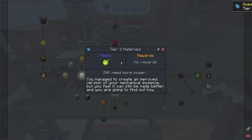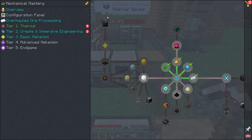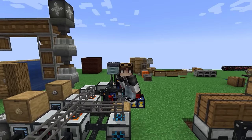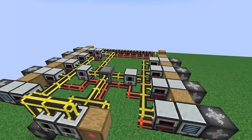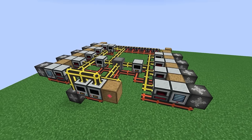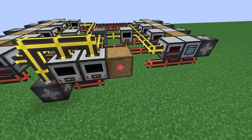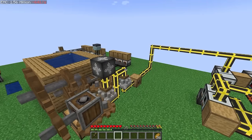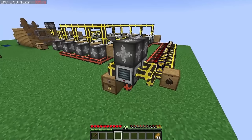We have unlocked tier 3 essence and all of the nice new resources to go along with it. In order to unlock refined storage and all of its greatness, we're going to need to make ourselves some kind of effigies. But since we can now make pipes from the pipes mod, I'm actually going to redo our tier 1 and tier 2 systems, trying to make them a little bit more efficient. This is what I came up with for tier 1 — it's almost perfect and it's actually a whopping 4 times quicker than the previous system. We are now producing enough essence to warrant the use of 2 multi-servo presses.